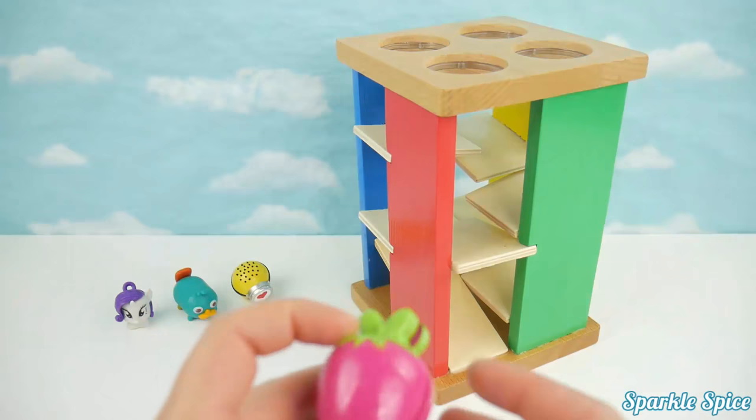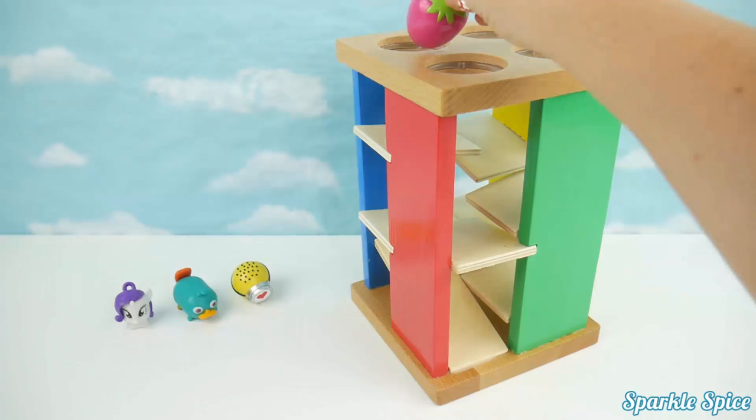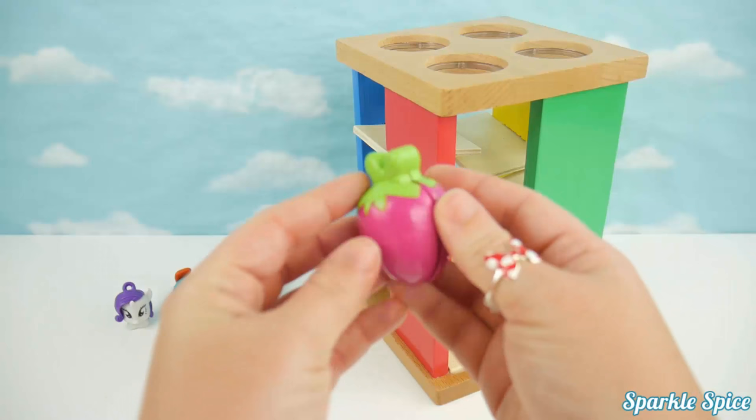Let's try this pink strawberry. It's actually a velcro strawberry — we'll keep it together though. It's pink and green. Let's try it in our maze. It's rolling! It did it, it rolled. What a surprise!